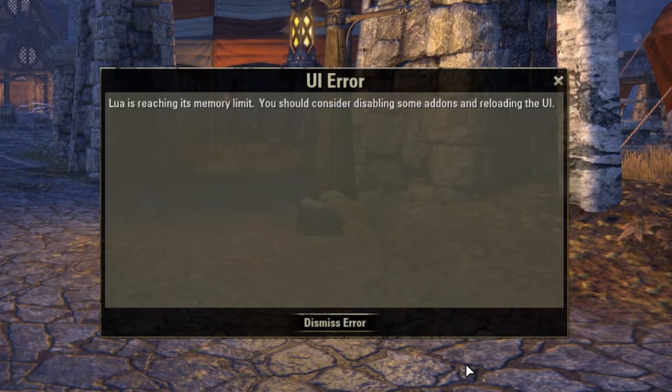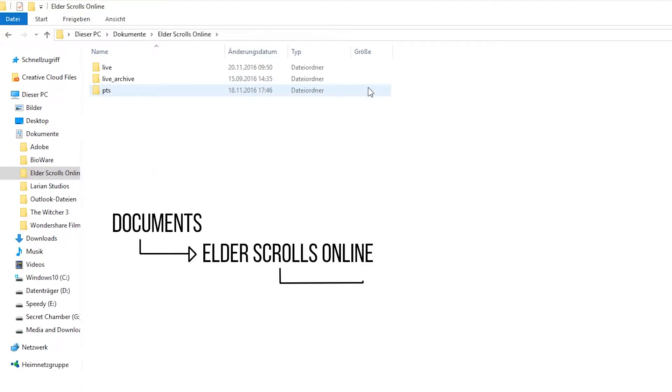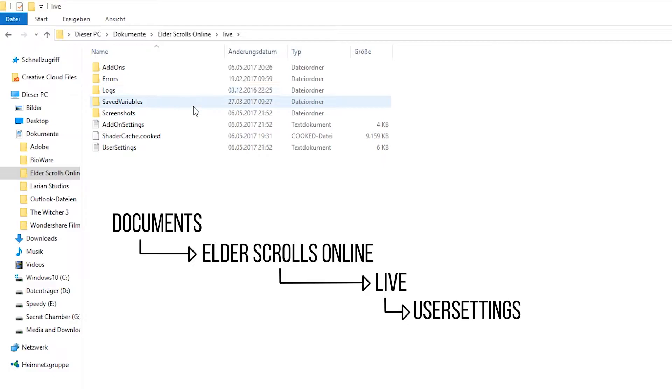Execute this action only when your game is closed. First, go to your Documents, then to the folder Elder Scrolls Online, then to the folder Live, and then you have to open the user settings file.